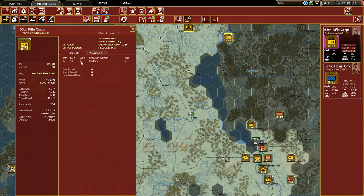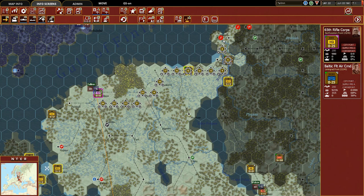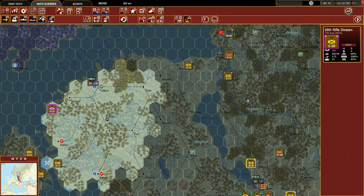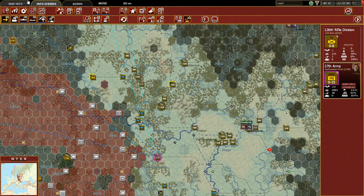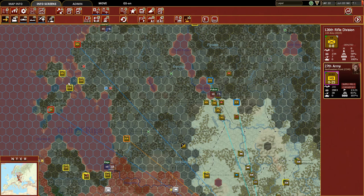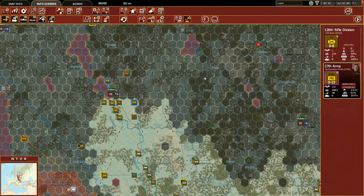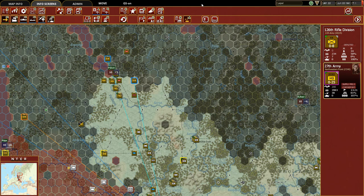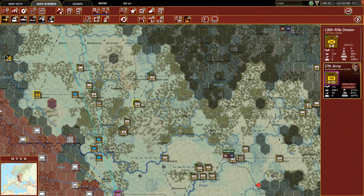The 65th Rifle Corps has no subordinate units, so we'll just move them to the rear for now. We're also going to move back the Baltic Fleet Command. Here we have the 27th Army — its HQ is down here and there are infantry units attached to it. The 27th Army we're actually going to put south of Lake Ilmen, and start building out that defensive line that stretches from Lake Ilmen down to Smolensk.